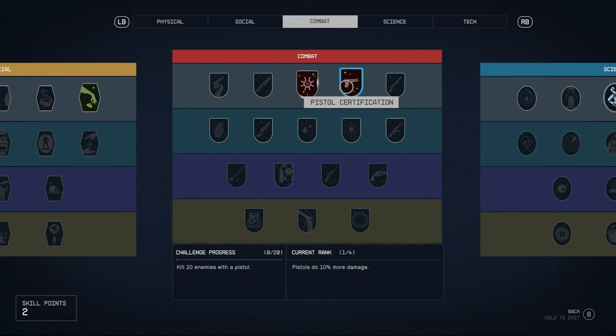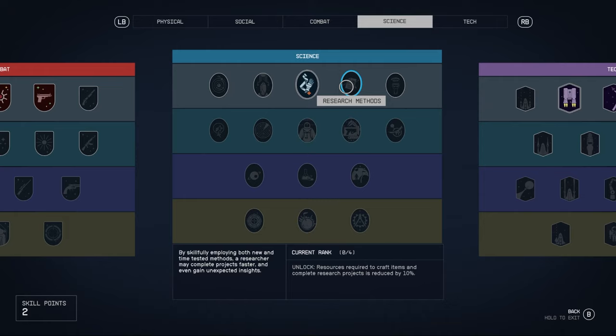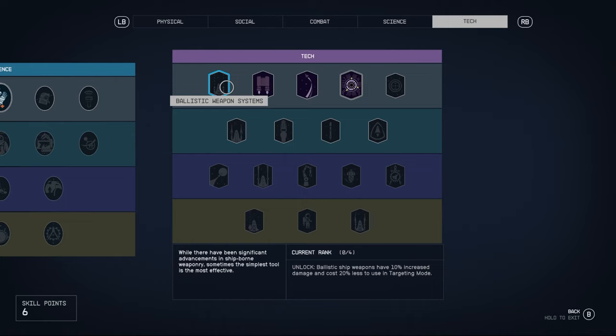That's pretty much all you need to know about skills. This is going to take a lot of reading just to decide which way you want your character to go and what build you're heading for with your roleplay. Just have fun with it because there is a million and one things you can do on this menu alone.